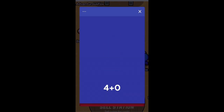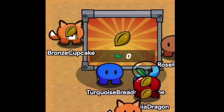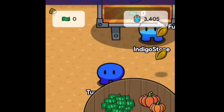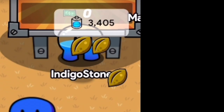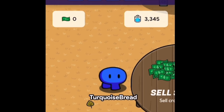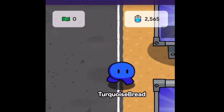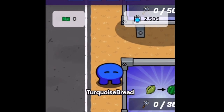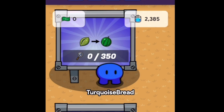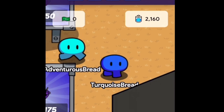Players must strategize with their teammates because there are various roles. You could be a farmer — buying seeds, planting, growing, and selling crops. A researcher uses energy to buy research, allowing the team to purchase more expensive seeds yielding higher-selling crops. A water bucketeer runs back and forth from a well to help the farmer water crops. A trash collector picks up garbage around the farm. Runners take crops from farmers to the selling table — especially useful since you can only hold two of the same crop at a time. Anyone can take any role, but a team that strategizes will make the most money the quickest.